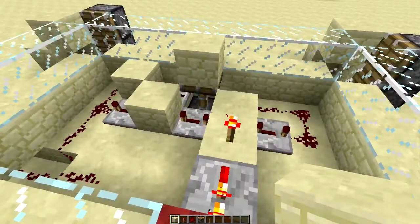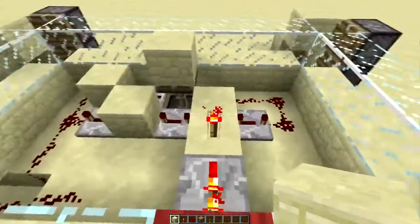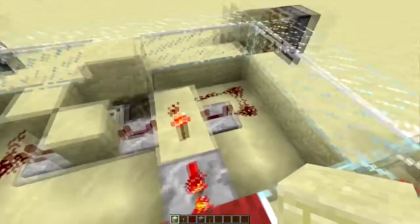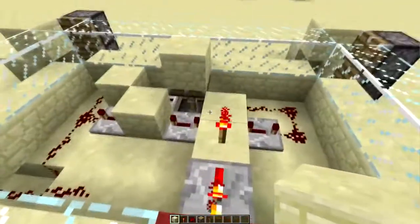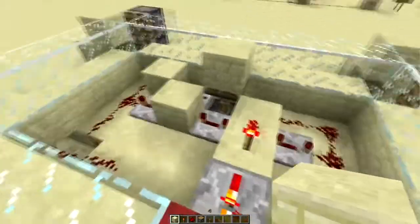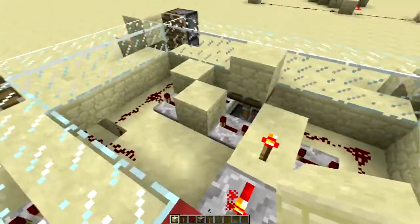There's another chain that goes off in that direction into this clock. This right here is a one-second clock - it's a little bit more than one second, about 1.2 seconds, because there are 25 blocks in this piston. This clock counts off 30 seconds.